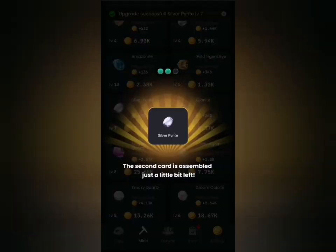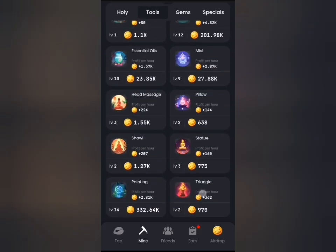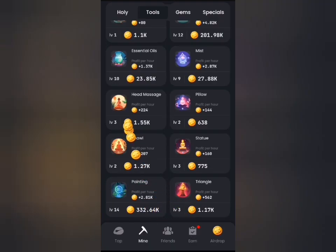The last one for today is under the Tools tab, at the bottom part — this is Triangle. With this I have my three combos for today and I can claim my five million rewards for Zen Coin. Now let's navigate to the end tab so that we can claim our daily share for today.